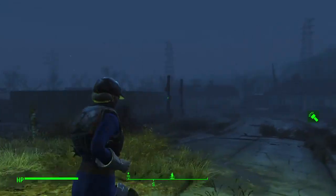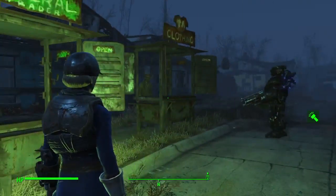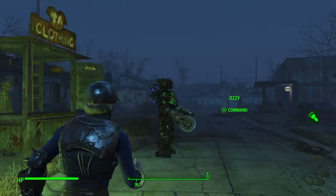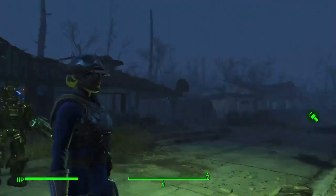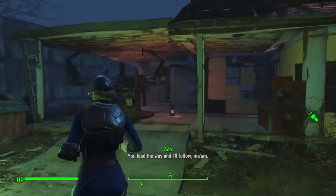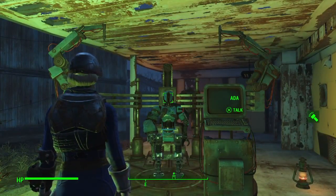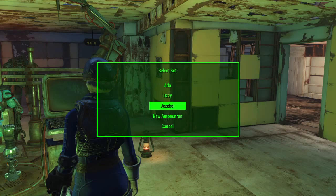You get a little extra quest with the Automatron download — not too long, I think within 2 hours you finish the quest. But you can build really cool robots on your robot workbench, which you can unlock. Ada is just standing there being annoying. So you can craft a new robot and upgrade all the robots.